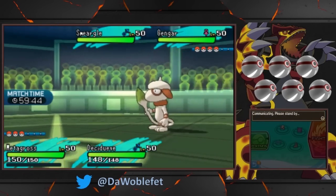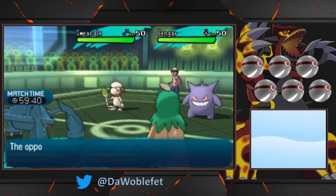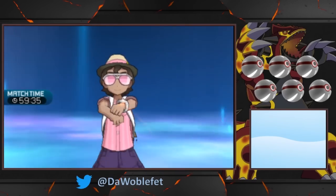In addition to Destiny Bond's usual effect of KOing a Pokémon after the Destiny Bond user is KO'd, Z Destiny Bond adds a Follow Me effect, redirecting all of the opponent's attacks to the user.